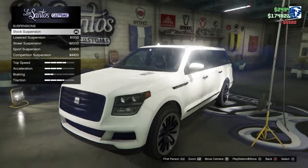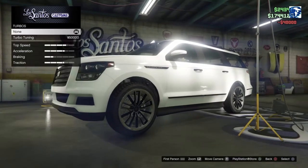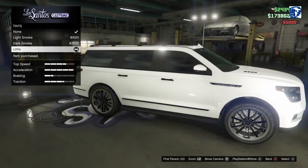Do we want to drop her down? No. It's an SUV, guys. Transmission 40,000, Turbo 50,000. Wheels — we'll leave them for now. Come back to windows — we will black her out.